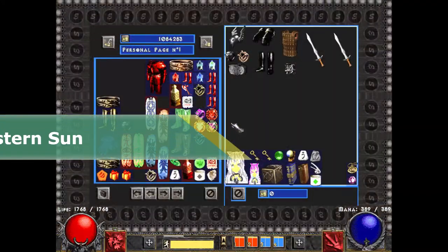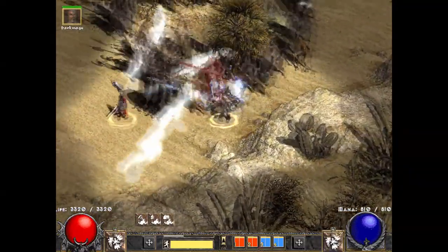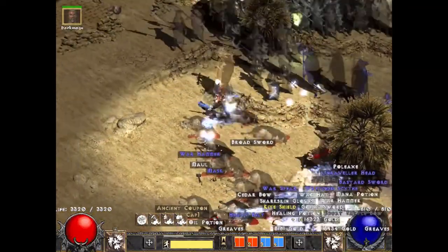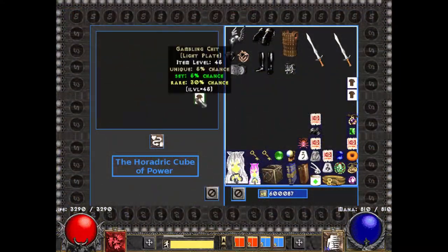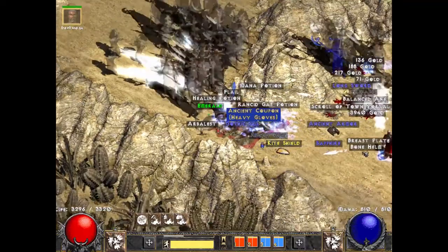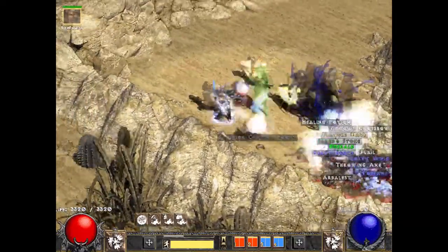Eastern Sun — this mod adds new skills, new items, new aura graphics, brand new uniques and sets, including sets destined for your mercenaries. Monsters are relocated and new creatures and bosses are added, including Black Knight, Goatman Lord, Beholder, Succubus, King Leoric and so on. Runes are now based on real language — Japanese hiragana. Overall, there are 46 new runes with more than 240 runewords. This mod also includes other quality of life improving mods such as Pluggy.